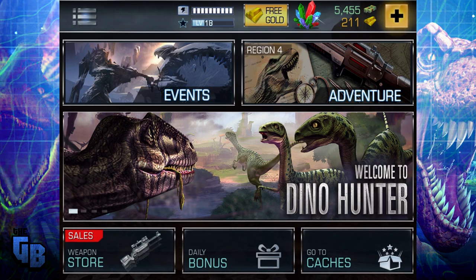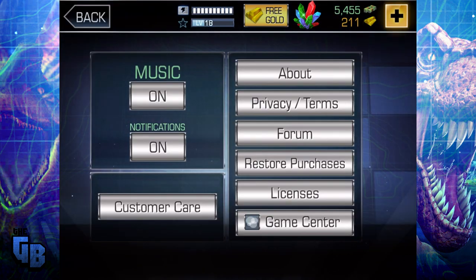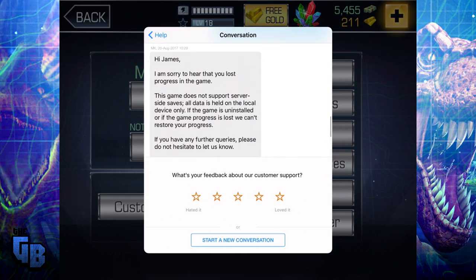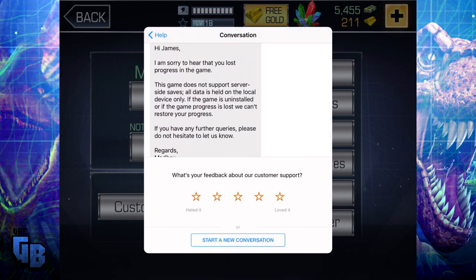I did actually go on the help and contact us, customer care. And here we go - this is really something. 'Hi James, I'm sorry to hear you have lost your progress in the game.' Because I uninstalled it - I was like, I'm never playing this again. I don't want to put myself through it. And they said, 'This game does not support server-side saves.' So basically all data is on your actual device, which means that if you play it on your iPad and then go to play it on your Android, it's a completely different game - you can't take it on the go.